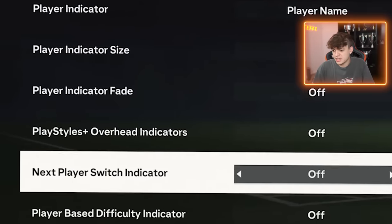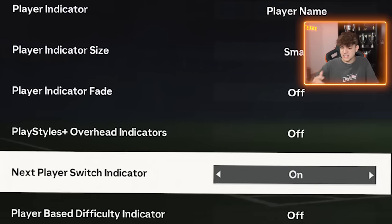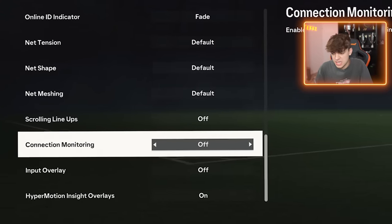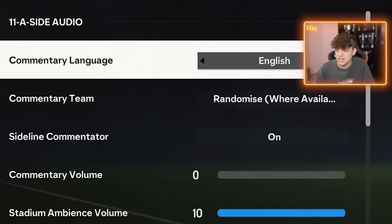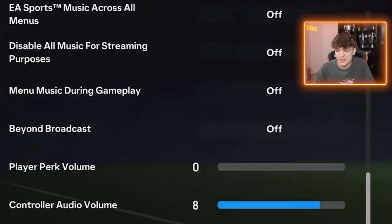Next player switch indicator I have off because if it's on, I get confused about who I'm controlling. There are two arrows above my players' heads and my eyesight gets confused — I don't know who I'm controlling or what's what. So yeah, that's off. Scroll lineups is off because it gets in the way on screen. High promotion inside overlays — I'm going to turn that off as well because it annoys me when it's on the screen. And yeah, my audio — I know you're not that interested, but this is my audio.